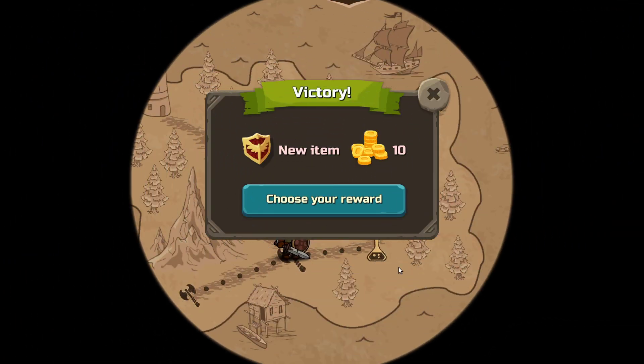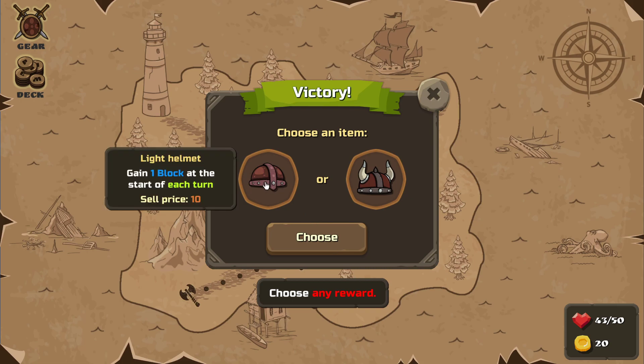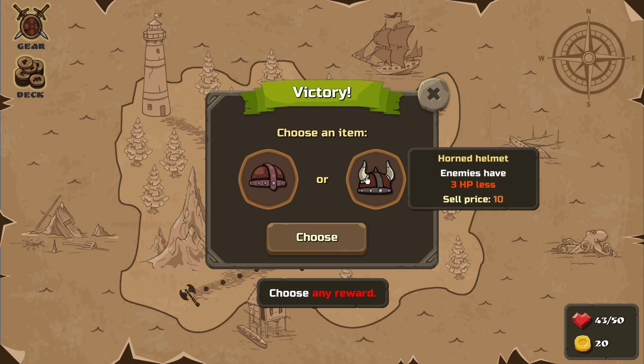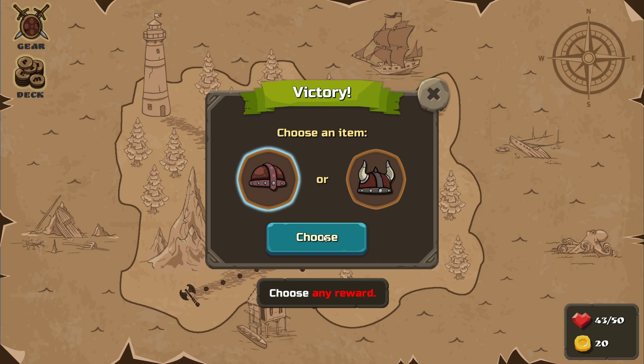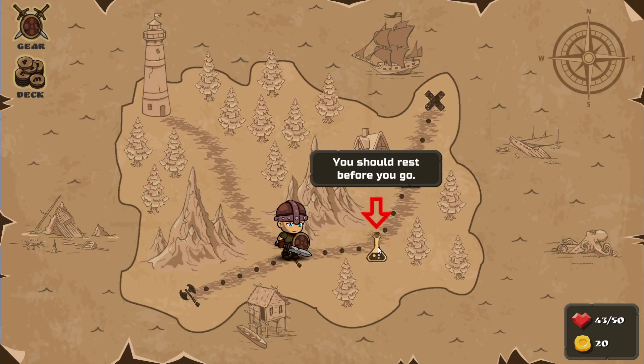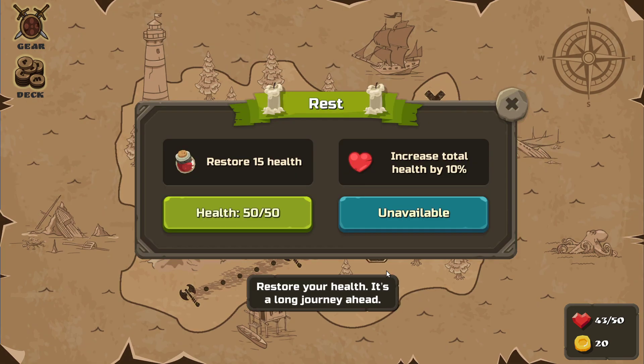Dead. Got some money. Choose anywhere — gain one block at the start of each turn. That's not bad. Going to go with that. Gain one block — three block. That's a weird icon for resting. Restore 15 health or increase total health by 10%.